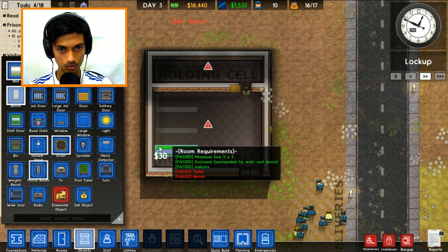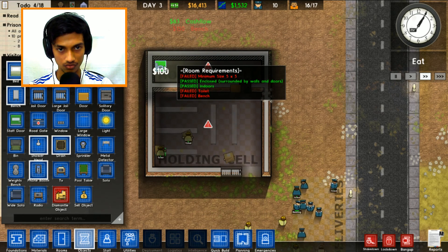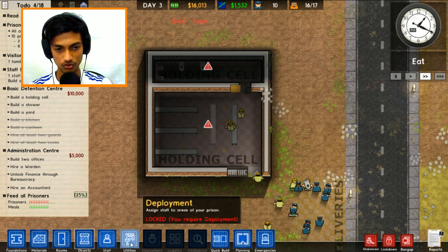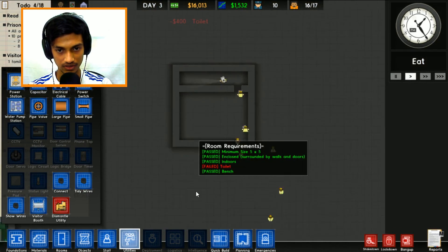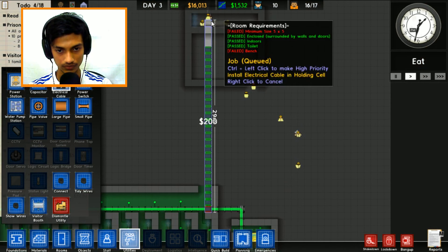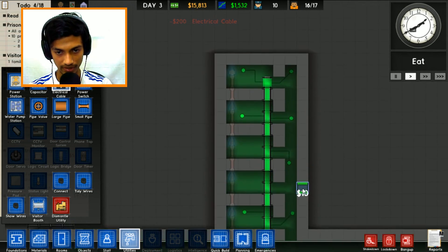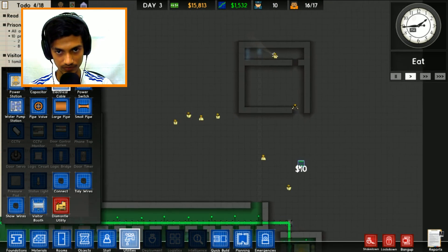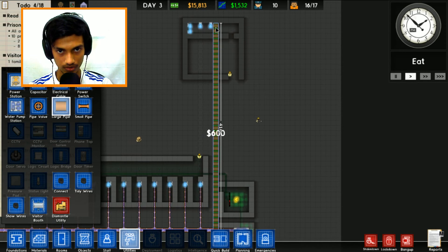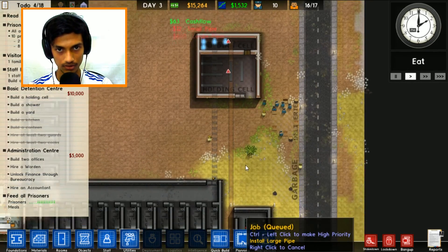Let's go with five benches and two toilets over here. That should be enough. This thing should be functional as soon as we give it electric connections and the toilet plumbing connection. So let's go for some pipes and cables - there come the cables and the pipes should be brought in pretty soon.